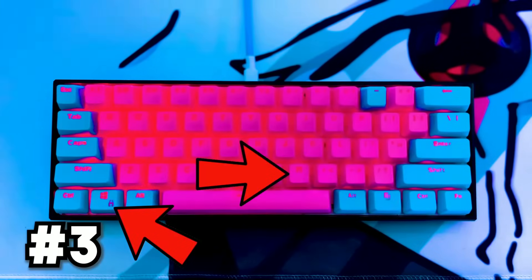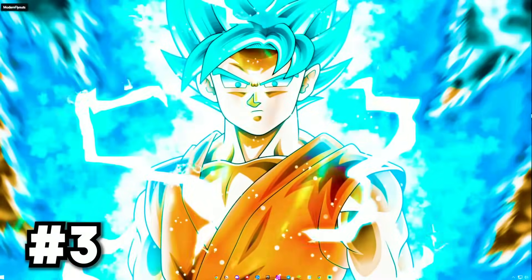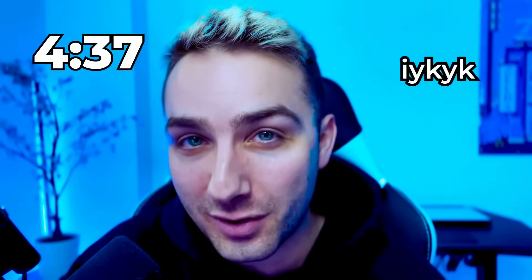Press Windows key plus M together. This will minimize all programs immediately — just in case you're watching Beastars and you don't want your roommates to know you're a furry.